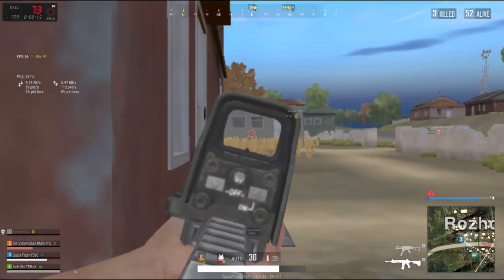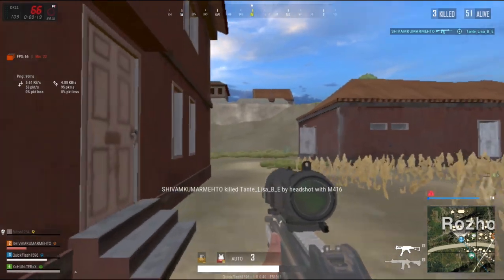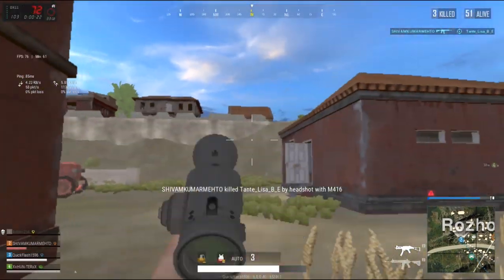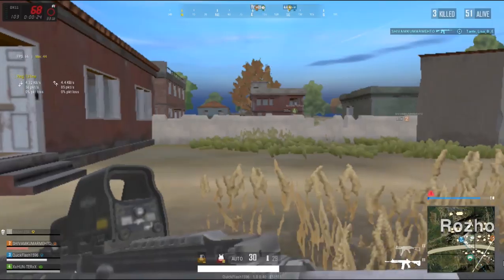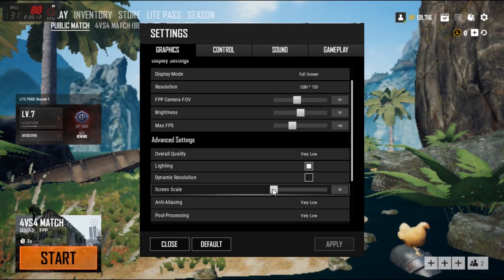If you run an Intel HD system you don't need to do anything more than this. But if you're playing on a system which is even lower end than an Intel HD, there's one additional thing you can do in order to get those 60 plus frames. You can reduce the screen scale to a value below 50 from the in-game settings, but in order to reduce it even more we'll edit a config file.